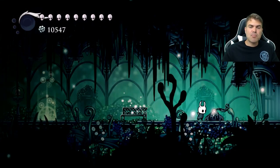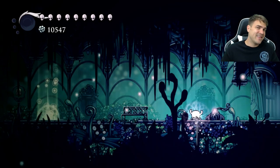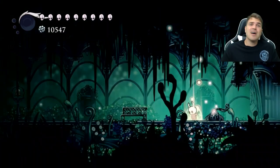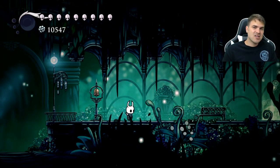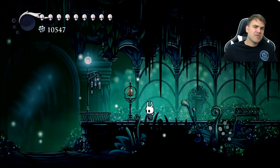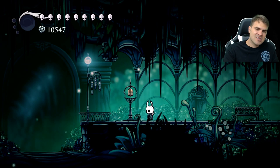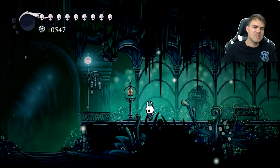You can set this thing pretty much anywhere. To set the gate, you just press down and X. If you're on Xbox, it's down and Y. And if you're on PC, I have no idea. A lot of times I actually like to leave mine at a stag station. So if I'm off exploring and I'm out in the middle of nowhere, I'll set the dream gate at the stag station and I can get back to a stag station and then travel anywhere else that I need to really easily.